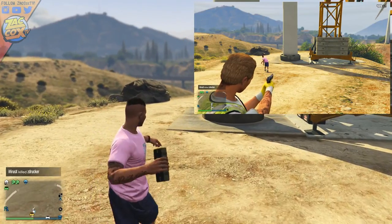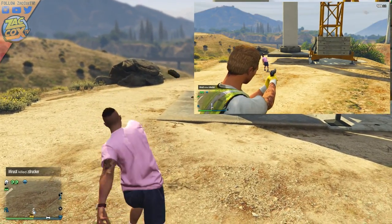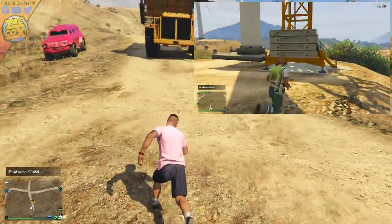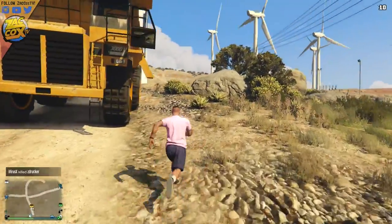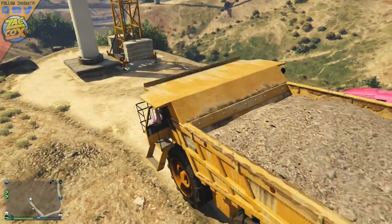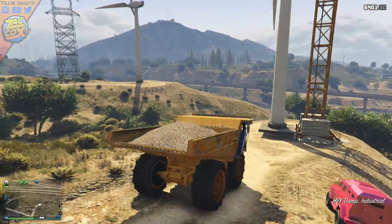On your buddy's screen, the windmill is actually going to glitch and levitate just out of the ground and just hang there. You may or may not see this on your screen when you throw the sticky bombs. Once you throw those sticky bombs and have confirmation that this thing is out of the ground on your friend's screen, proceed to the next step.